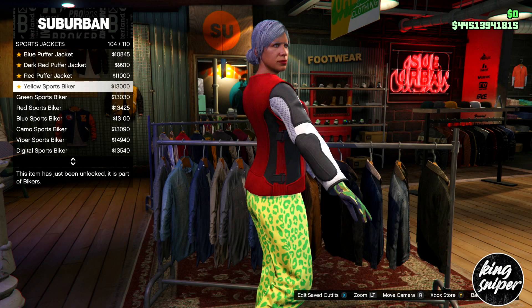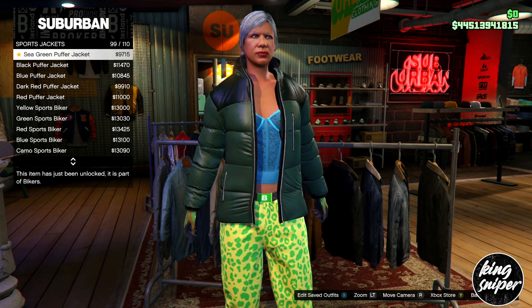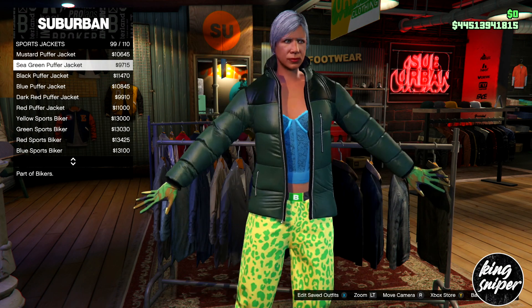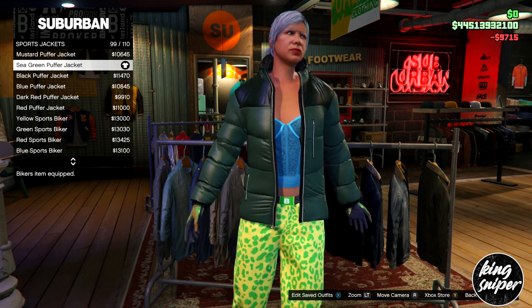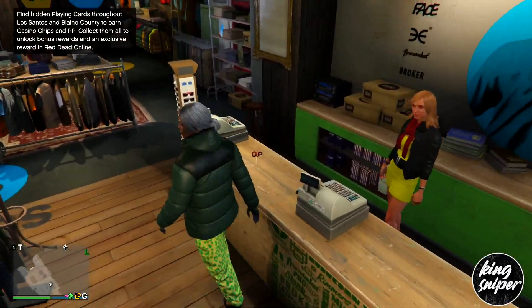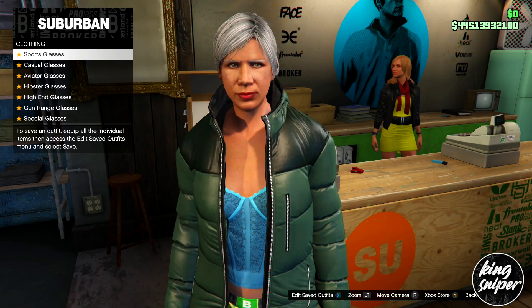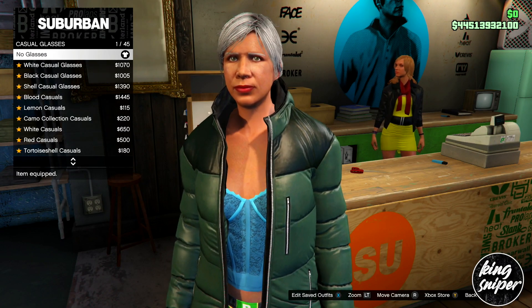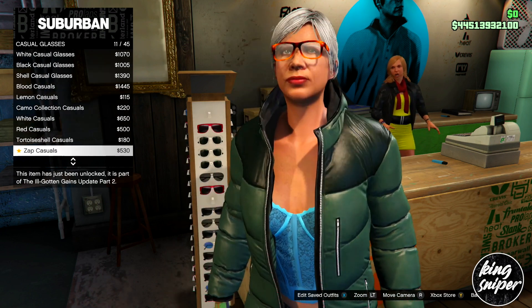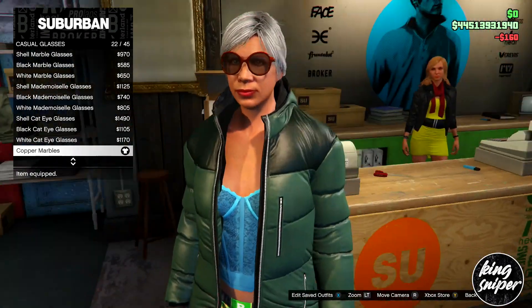Go to sports jackets and go up until you find the green one — a greenish color. Put that sports jacket on. Then go to the glasses section and put on the casual glasses — go to casual and put on the cardboard copper marble glasses.